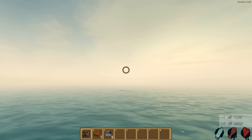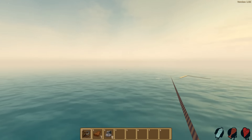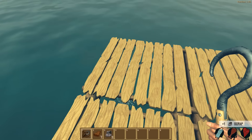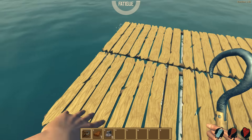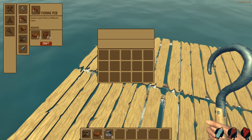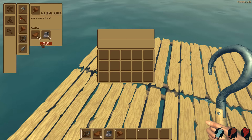No idea how to build stuff though. So I have to grab stuff like this. How do I make stuff? I'm pressing all the buttons. Oh wait, I found the button. There it is. B! And we can make an axe, a fishing rod, a building hammer. Yeah, let's make a building hammer.